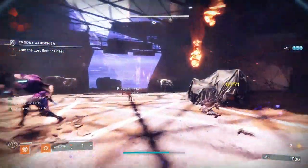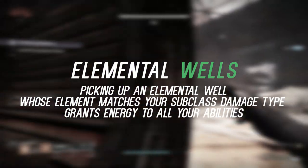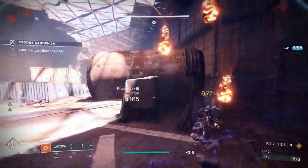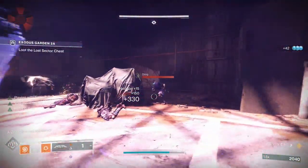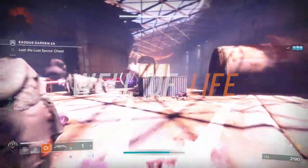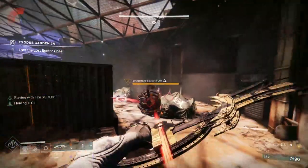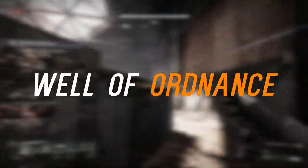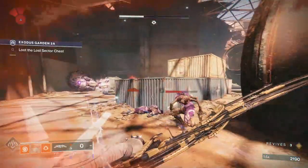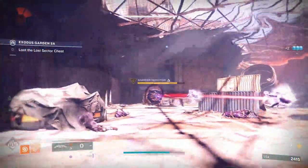Since the elemental wells are going to match our subclass, every time we pick one up it's going to give ability energy to all our uncharged abilities. This whole build is about ability spam and the synergy of that, so that's very beneficial. For the remaining two combat style mod slots, my top choices are Well of Life and Well of Ordnance. Well of Life is great for health regeneration — it's like going to 200 recovery instead of the max of 100; as soon as you get hit, you can see your health coming back immediately. Well of Ordnance charges up your grenade every time you pick up a solar elemental well. If you've been paying attention to the clips, you'll notice I'm getting my grenade really quickly because of the amount of elemental wells I'm making combined with this mod.